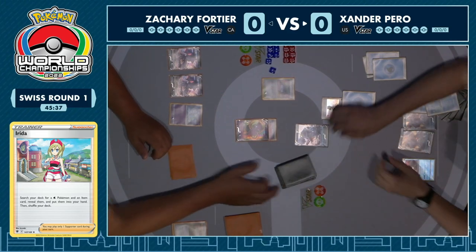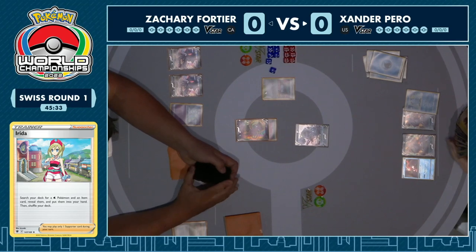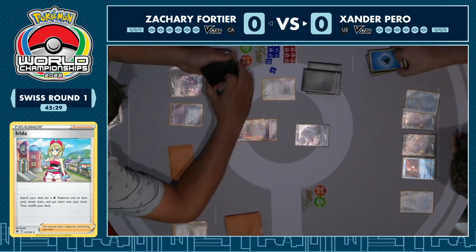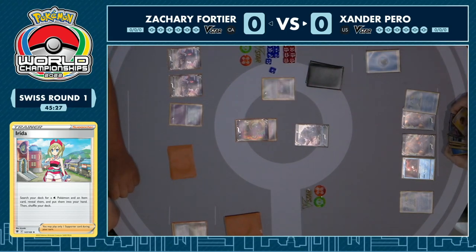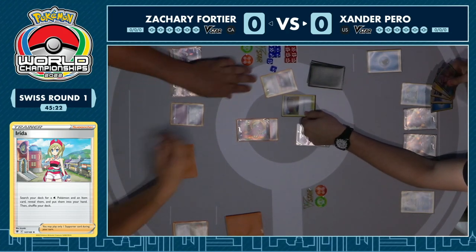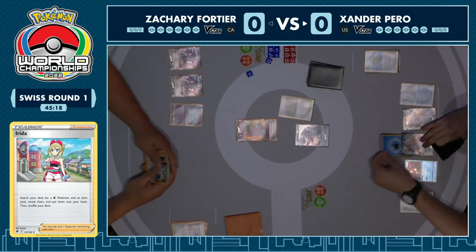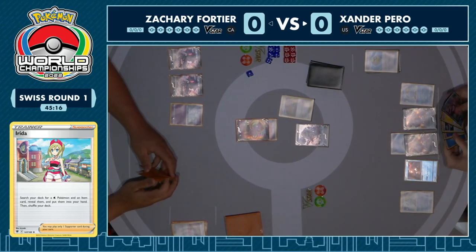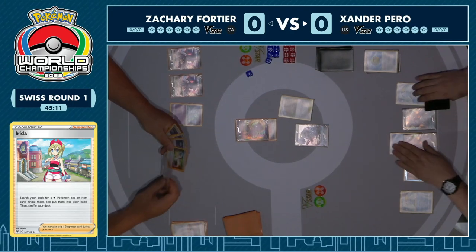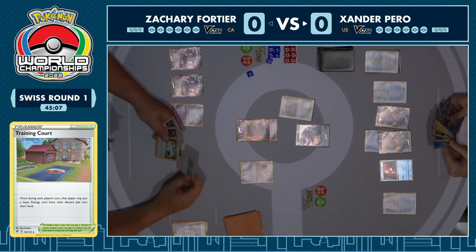It means you can threaten all sorts — you can use the Palkia V-Star to attack with, the V possibly as well if need be, and you can even threaten Radiant Greninja and set up some V-Maxes which may stay out of range of a Palkia one-hit KO. It's everything you want and he's already got plays for next turn, especially against a Mew archetype not known for playing disruption. Replaces the Rose Tower with a Training Court, which lets you get a basic energy back from your discard every turn and will give Xander that stream of energy he's looking for.